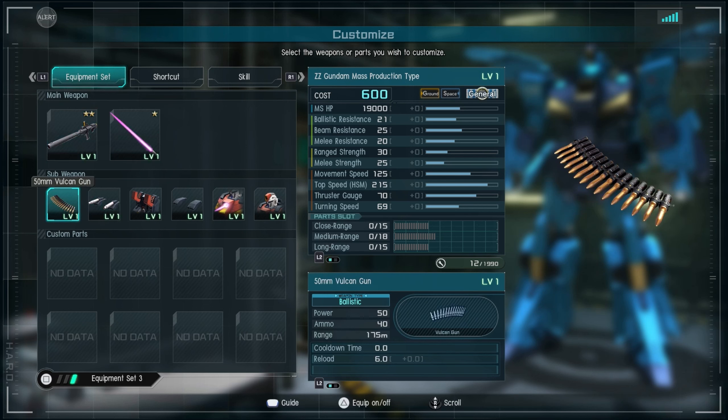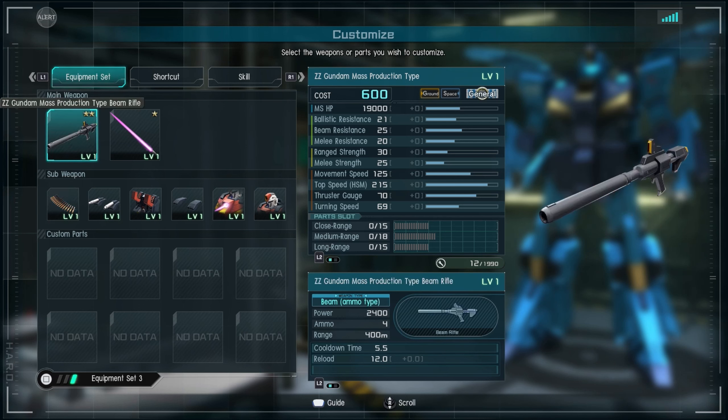It does have a little bit of melee strength output as well. In the maneuverability category, we're looking at about 125 speed with 215 for high-speed movement, a pretty good thruster gauge at 70, and pretty good turning speed for how bulky this thing looks. There's also good space in the custom part slots, so there's a lot of room to customize and cover weaknesses or tailor to your play style.